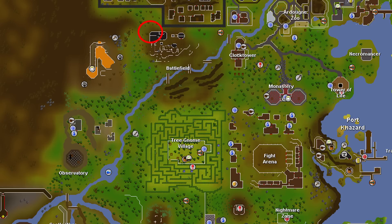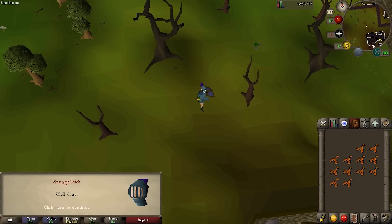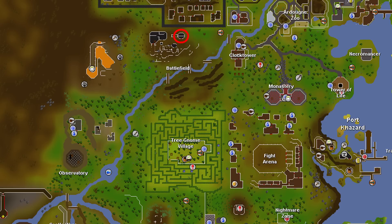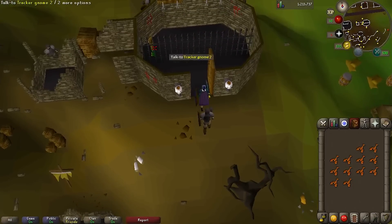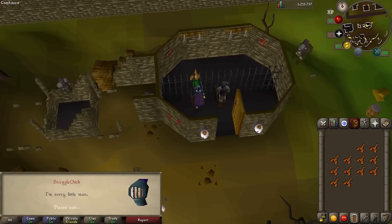Tracker gnome one is found wandering around all the way to the northwest of the battlefield. Talk to him and you'll get the height coordinate. Don't worry — there's no number to actually remember; the game stores it for you. Tracker gnome two is inside a building. Go inside and you can see he's locked in jail. You'll ask if he's okay, and he says they beat and tortured him, so he's fine. He'll give you the second coordinate.